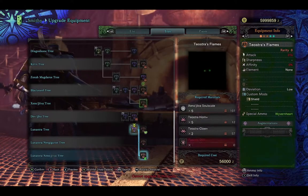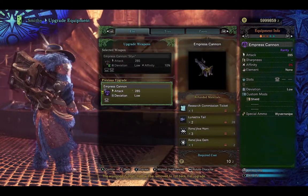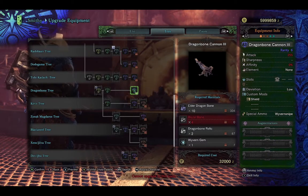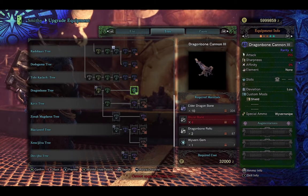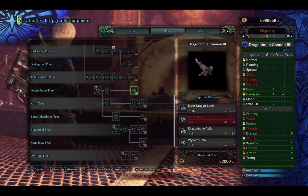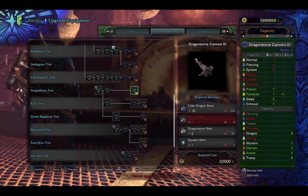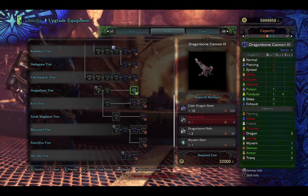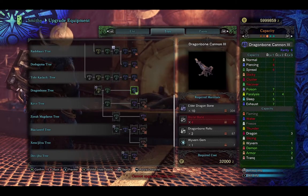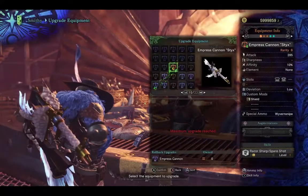And the last one — the Dragon Bone Cannon. You can see it's just that tarnished bone look. 255 attack, no affinity, level 1 slot, low deviation, Wyvern Snipe, 3 augmentation slots. Unfortunately the ammo really suffers — only has normal 1, piercing 1, and spread 1, none of the explosive or recovery shots. It does give you a few status shots: poison, paralysis, sleep, exhaust. The only elemental capacity is dragon, and it has a wyvern shot. So basically you don't make it for this weapon itself — you make it so you can get access to the other weapons branching off from it. But that basically covers all the heavy bow guns.